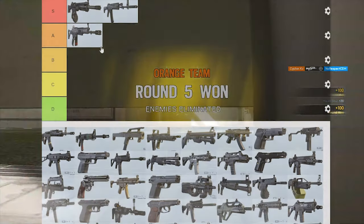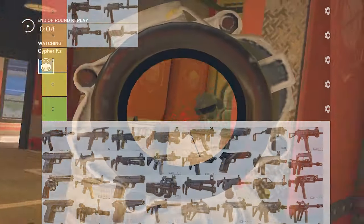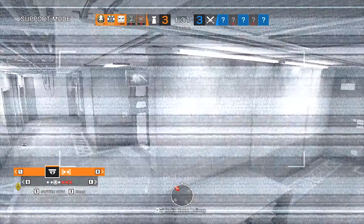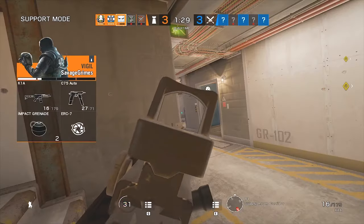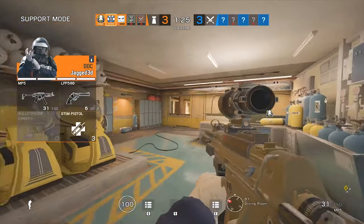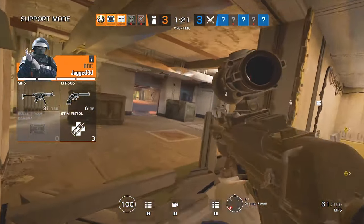The second and final weapon in the A tier is going to have to be Jackal's assault rifle. Jackal's assault rifle is really close to Hibana's gun except it has a slightly lower fire rate and does a little less damage, but it actually has better recoil along with an angled grip, so it's still a very good choice when it comes to selecting your weapons.